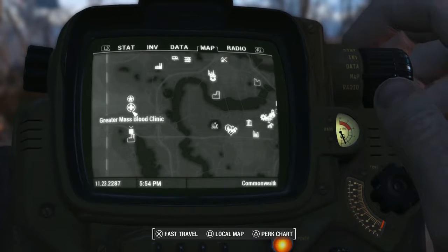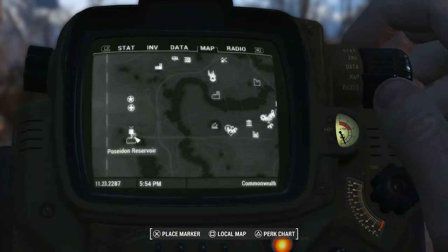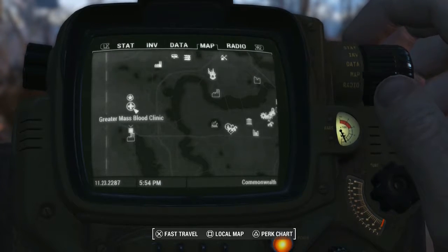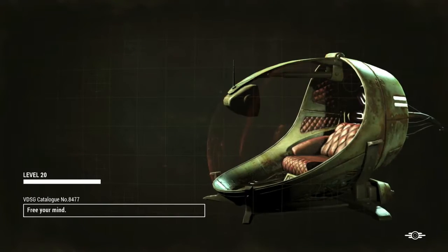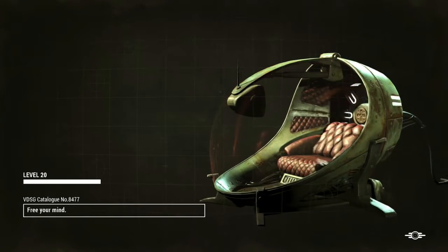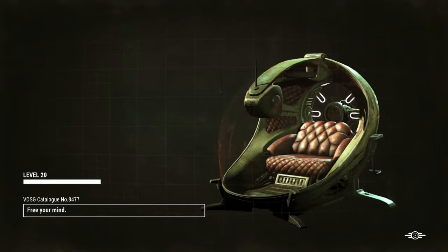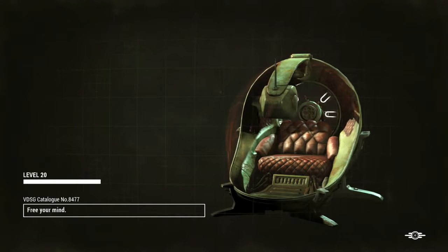Well, you know what? Greater Mass Blood Clinic is the closest thing to it, and we are running very, very low on stimpacks. I think we have like six. So let's teleport over here and clear that place out real quick. We should get a bunch of blood packs from that. We can craft a whole bunch of stimpacks there, and then we'll move on to the Poseidon Reservoir. Let's do it.